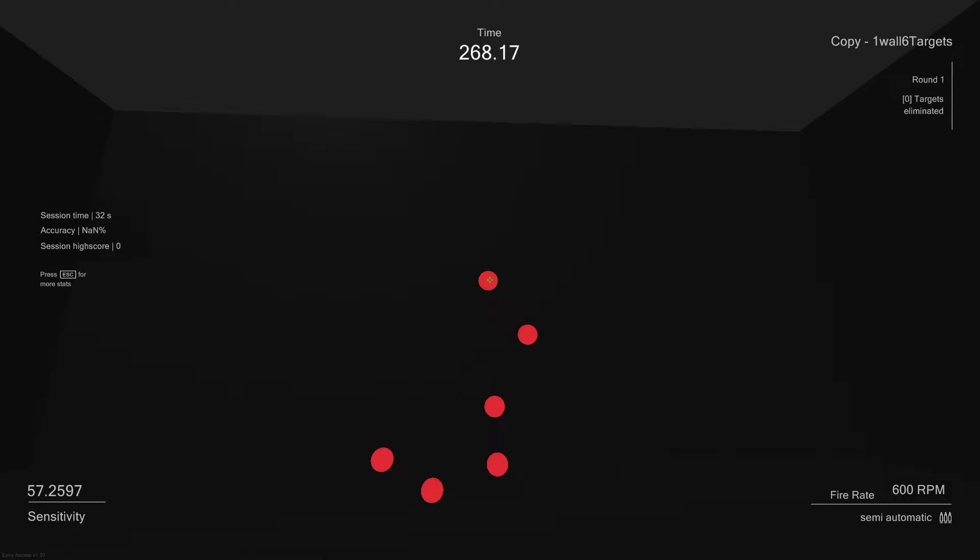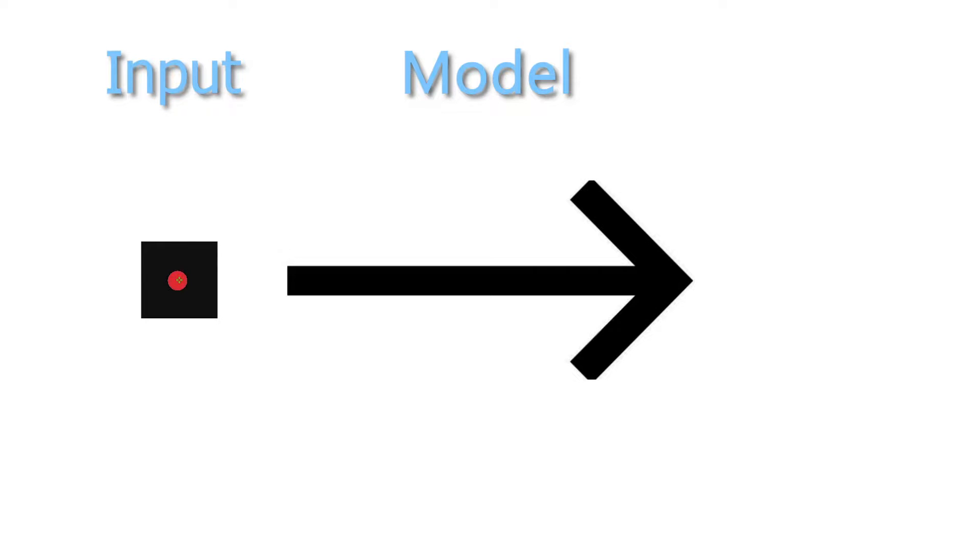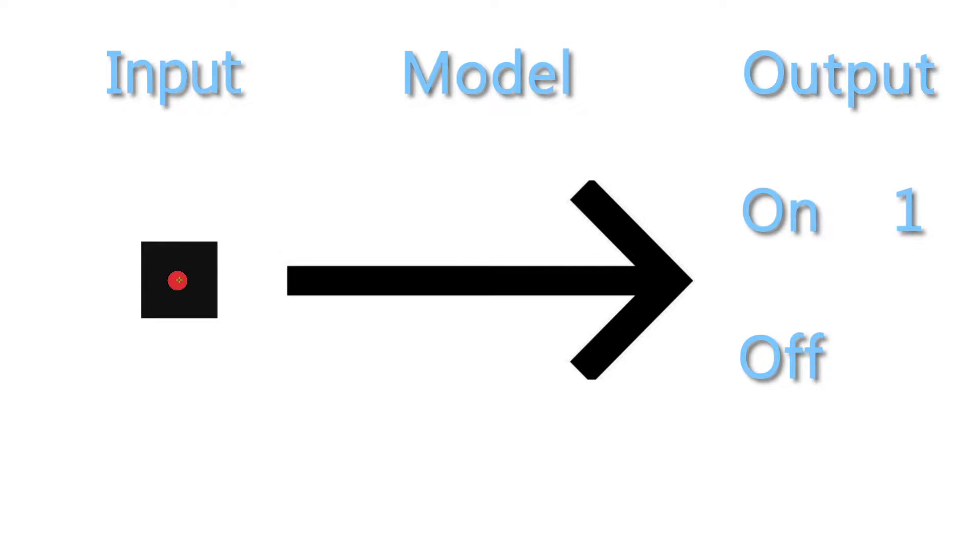This model is actually pretty simple. All it does is look at the middle 150 pixels of the screen, then it uses the color data of those pixels as the input for the model. Then it determines if that input is on target or off target, and it gives an output of either one or zero.